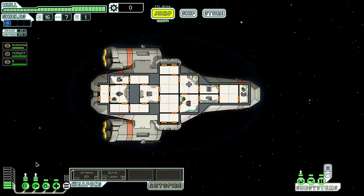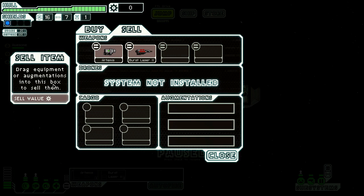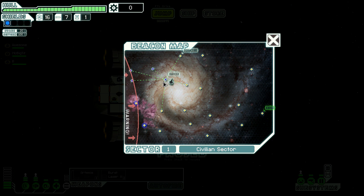We got some extra missiles. We still have this drone part — can I sell the drone piece? No, I can't sell it. Oh well, it's completely useless to me at the moment. The ship is in tip-top shape and ready to rock. We got 16 fuel, 7 missiles, a crew of 3, and enough energy to do stuff. Should I just keep these weapons powered on? I'll find out if there's no reason not to.